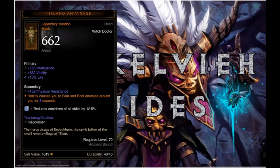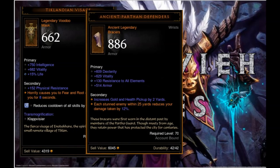The second build-defining item after the Dover Energy Trap is the Tiklandian Visage. This is pretty much needed for any Witch Doctor in Greater Rifts right now. The braces I use are the Ancient Parthan Defenders because they help you stay alive in high-density situations where you cannot have everything under control — this happens quite often in Greater Rifts. Also, you don't pull or knock back anything, so using the Strongarm Braces is a waste.